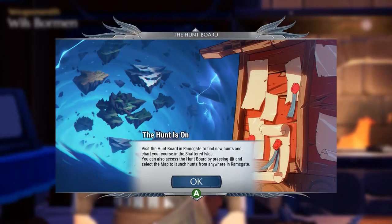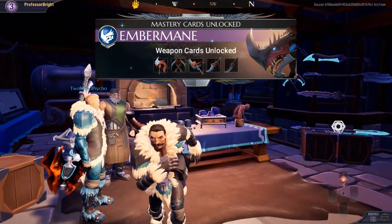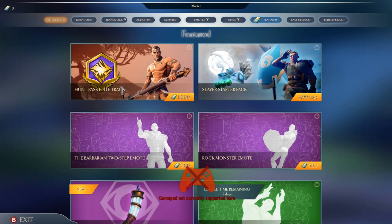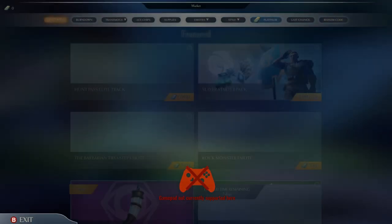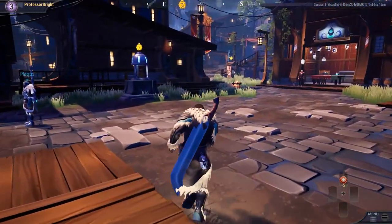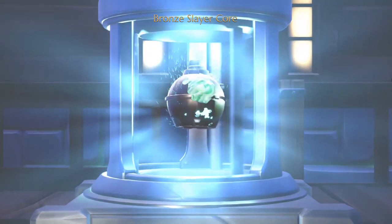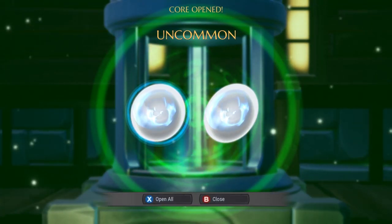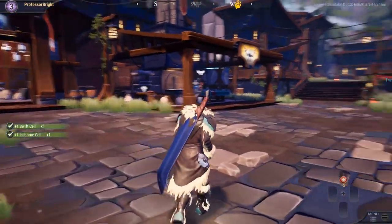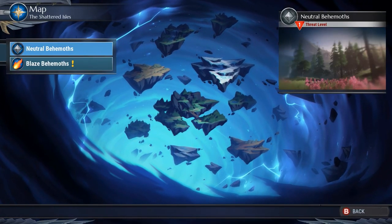Fire Sword — okay, I'm in. "Visit the hunt board in Ramsgate to find new hunts and chart your course in the shattered isles." Mastery cards unlocked — I don't know what that means. Gamepad not supported. Oh, this is a market. We can break cores — loot boxes. Open all — why wouldn't I? And then these are presumably mods? So that store is how they monetize things, and it looked like it was transmogs. Ace chips — I don't know what those are but I'll no doubt find out.